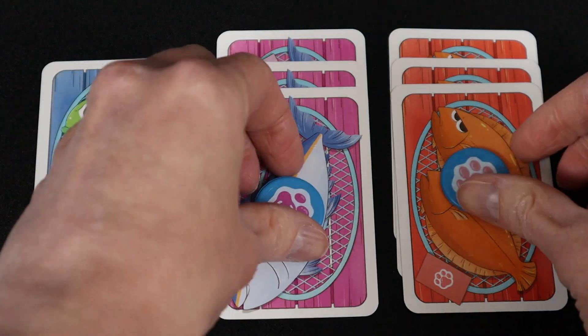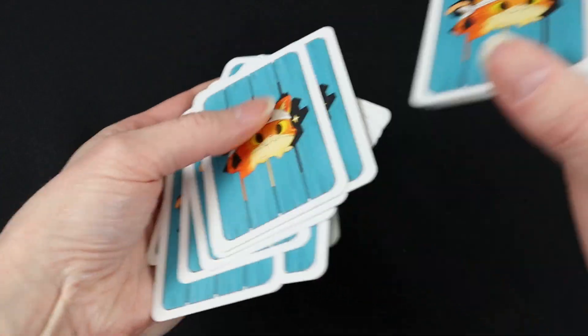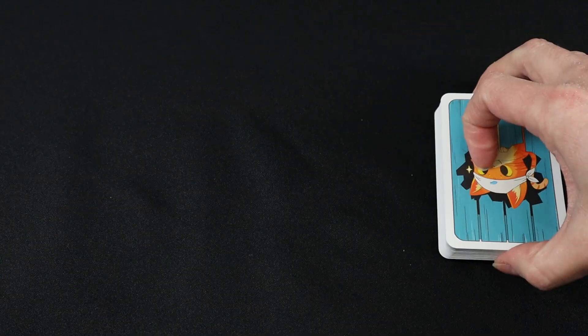If no player has scored six total paw tokens, prepare for the next round. Players discard all fish cards from their score piles regardless of whether they've been scored or not. Players only keep their paw tokens. Shuffle all the cards and create a new draw deck, place a new row of cards, and resume the game.